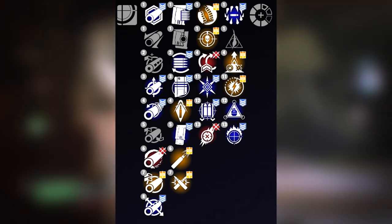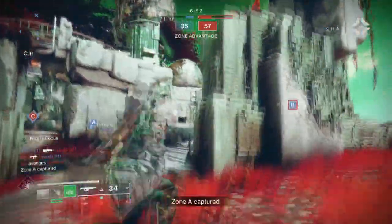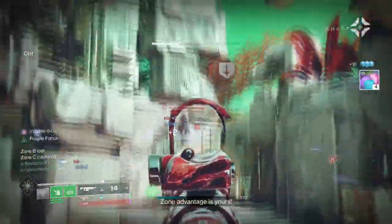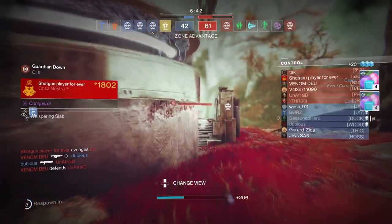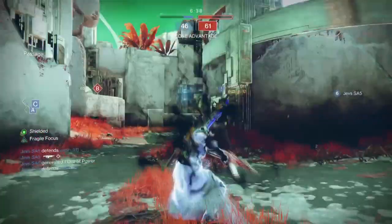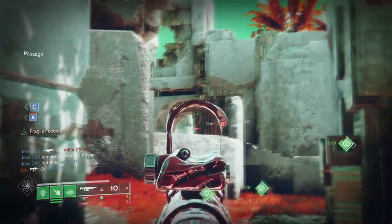Adding Fragile Focus to the weapon will push its range to 93. Apply Accurized Rounds for that extra bonus range and stability, or High-Caliber Rounds for that extra flinch it will provide. Then to finish off, add Arrowhead Brake to fix its recoil pattern. If you also apply the Counterbalance mod, you can ultimately fix your weapon's recoil pattern to a flat 100, making this quite an insane weapon to use.